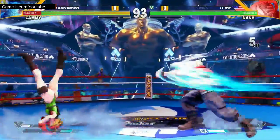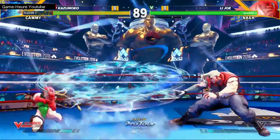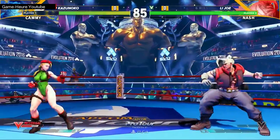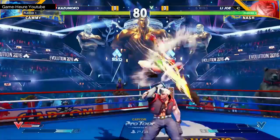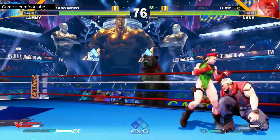Nice use of the EX Sonic Scythe — just out of range for the full thing, but Kazunoko will take that. That's two bars already spent from Joe. He's really done a great job shutting down Kazunoko's dive kick game, getting two Sonic Scythes and then punishing it with a low forward on the whiff. But here comes Kazunoko.